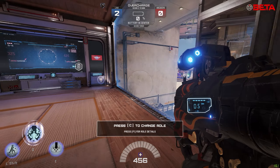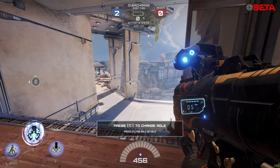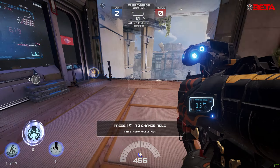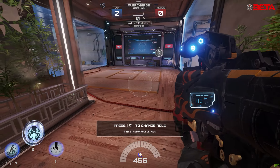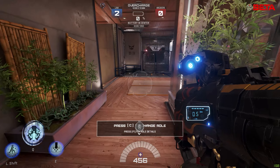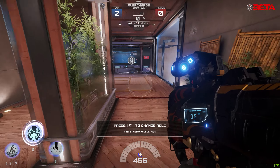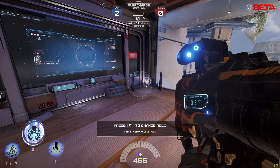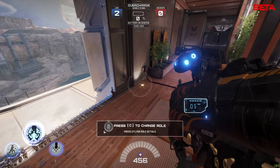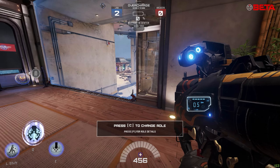One cool thing about this character — I think they changed it for this beta — is that when you rocket jump straight out of spawn, you have your health refunded for that rocket jump for a good one to two seconds. So you don't have any issues wasting all your health at the start of a match just to get into the game faster, because your character is so slow. That's definitely very helpful.